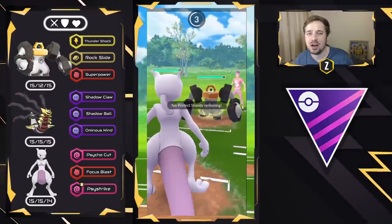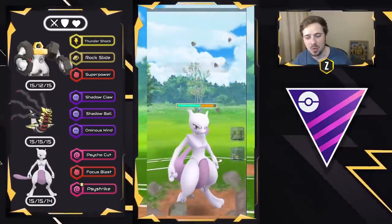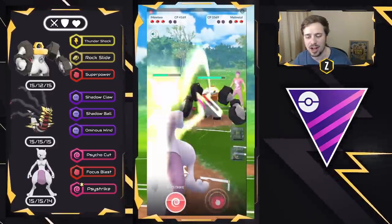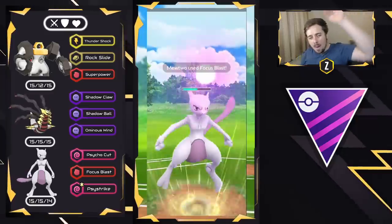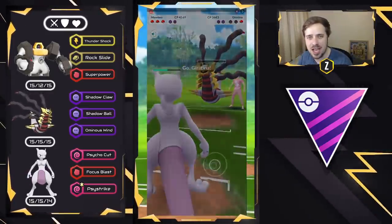Switch Clock is already back up, so I'm swapping straight into Mewtwo. This Melmetal needs to be able to get off three Rock Slides in order to take out my Mewtwo, but by that time I should be able to get to a Focus Blast — which is why I love running it. Here comes the Focus Blast. Boom! Takes out the Melmetal, and that is going to be a good battle.